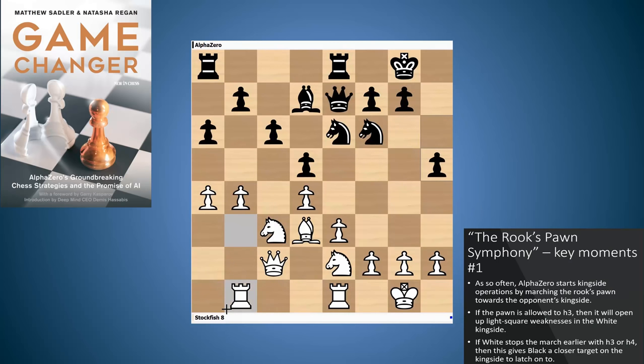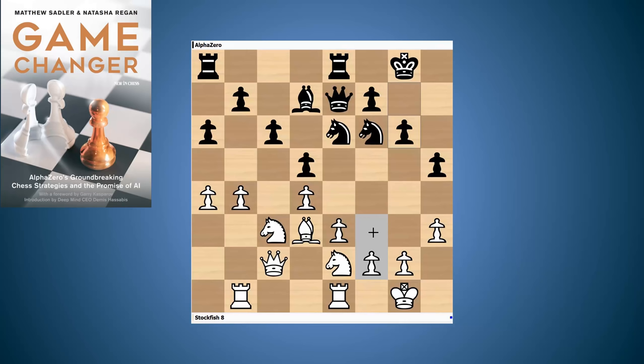AlphaZero gets its pieces ready and now we get the first crucial moment that also inspired Wim: h5. This is the way that AlphaZero always tries to start king's side attacks. That pawn, if left unchecked, will move all the way to h3 and force the white pawn to move to g3, when a square like f3 is very, very weak. And of course this knight on e6 perfectly plays to come into g5 and then to f3. So Stockfish plays h3 just to stop the advance of the h-pawn. Then g6 — AlphaZero consolidating, making its position more tidy, taking away backrank mate threats and preparing to move the king to g7.